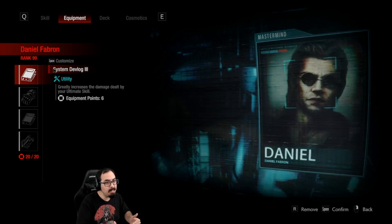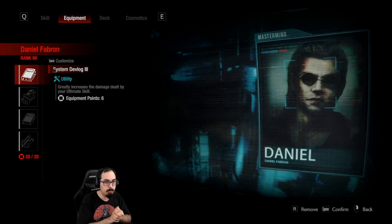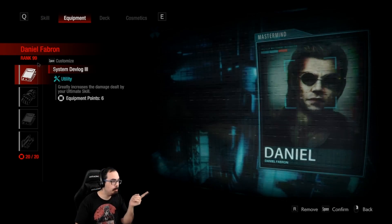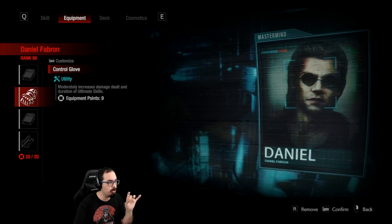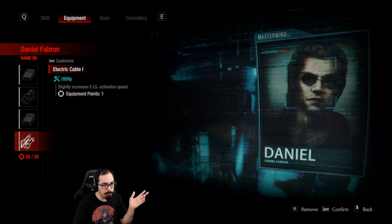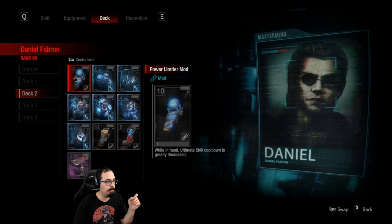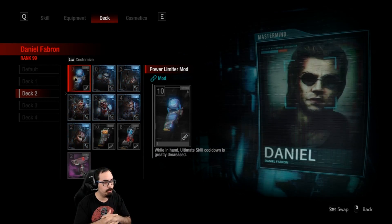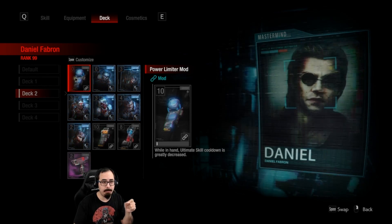If he does not play out well, we will likely lose. But doing it properly, getting proper downs with this, we can actually just win off of Mr. X alone. System Dev Log 3 and 2 will increase the damage we deal, along with Control Glove, which furthers the damage we deal as Mr. X and how long he lasts. Then we only have one more point, so we just do Electrical Kip for the sake of it. The deck we'll be running will have the power limiter mod, and this has been fixed — no more glitches or exploits with it. So I am now using it, which will allow us to get Mr. X as fast as possible without putting any additional equipment on.